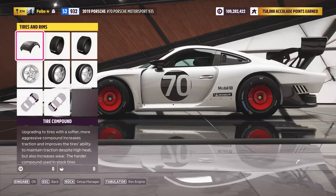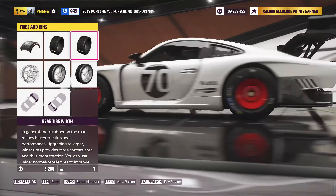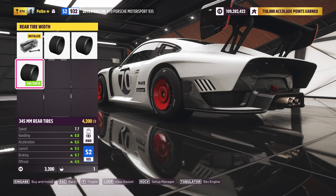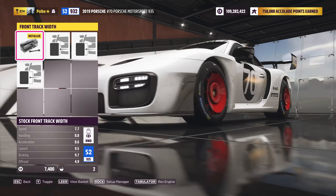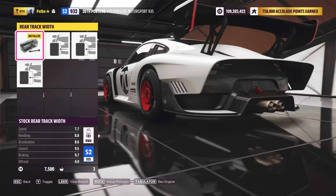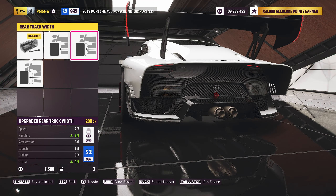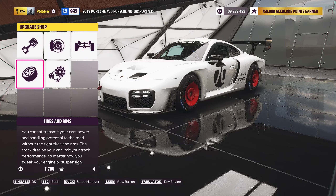Hello everyone and welcome to this compact tuning guide on Forza Horizon 5. The Porsche 935 was presented at Rennesport Reunion, the historic motorsport event at Laguna Seca Raceway. The race car has a power output of 700hp and a body reminiscent of the legendary Porsche 935-78, produced in a limited series of 77 units.